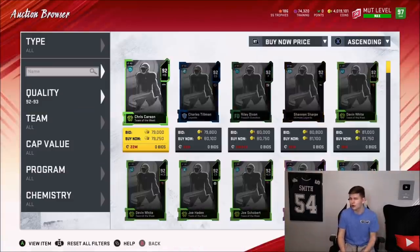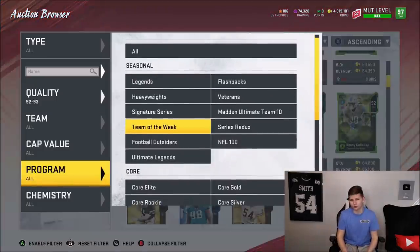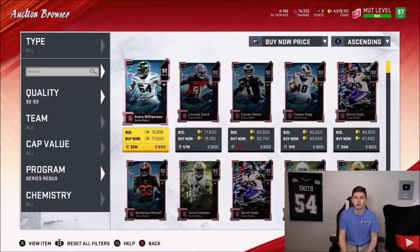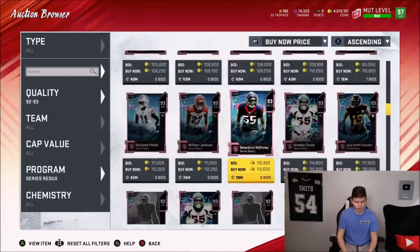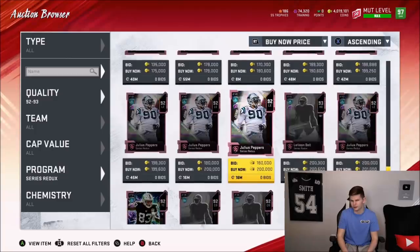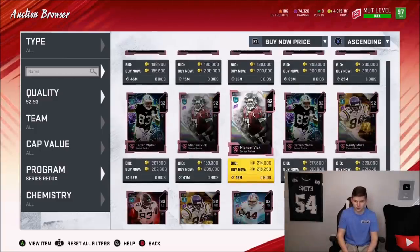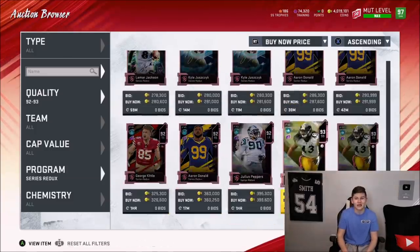In terms of who can we actually pull to make profit — really no 93 overall players, if I'm being honest. Mostly we're trying to pull either NFL 100 players or some series reduxes. There are some 93s like Brandon Carr, but he was only 100,000 coins. Not a lot of these 93 overall players really go for much. Julius Peppers at 179k — we're making a little bit of profit there.